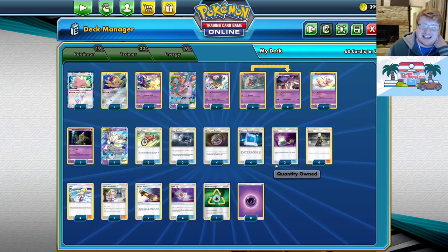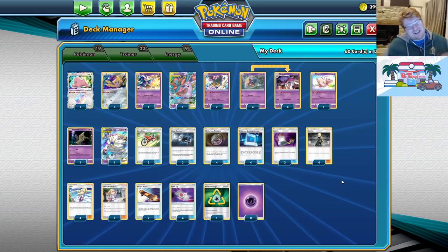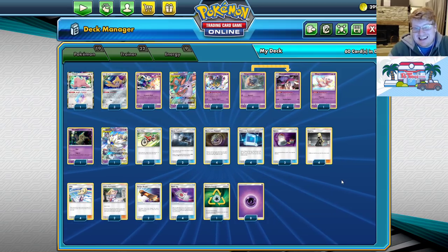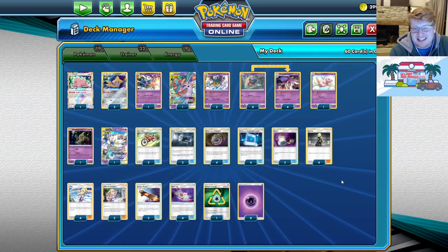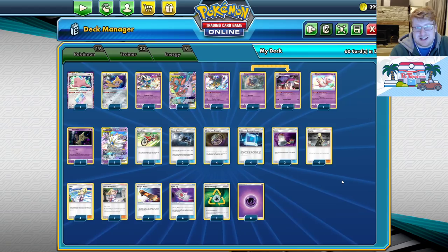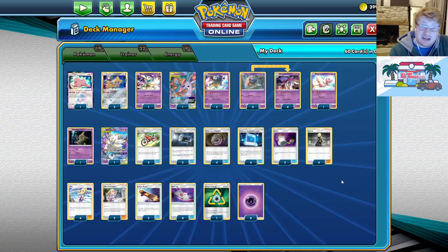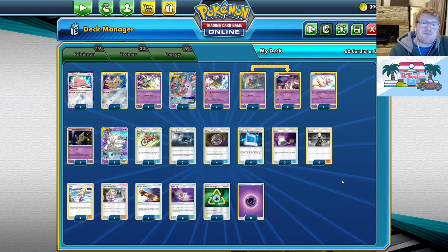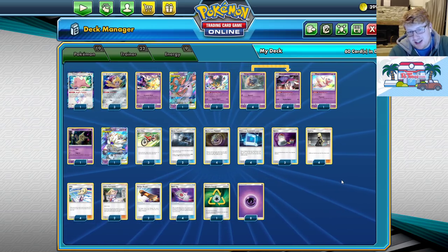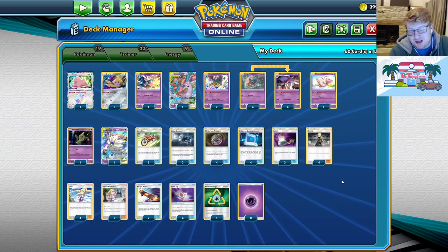For today's video, we're revisiting Malamar. I never like playing Malamar, I'm gonna be honest with you guys, but there are people out there saying that Mally has a good matchup spread right now. They're saying AbilityZard is fine, Mewtwo is fine, Pidgeotto Blacephalon is a new auto win for the deck. This deck has reasonable control matchups inherently. But if you ever play the game, you know Malamar's not a good deck.